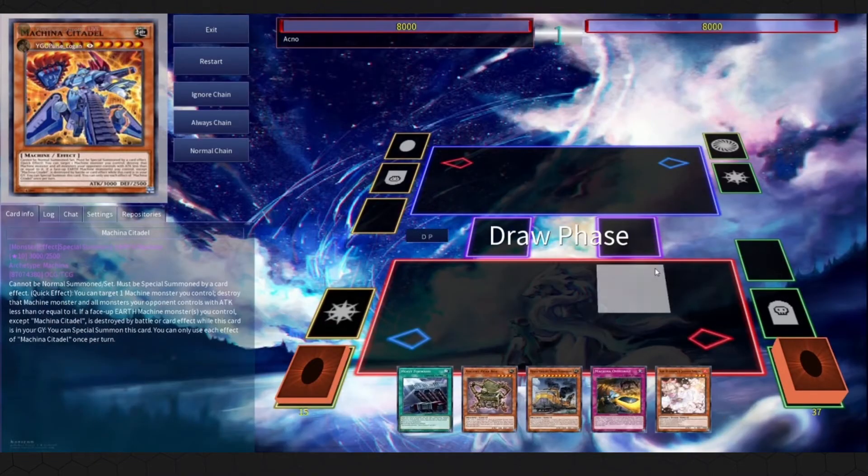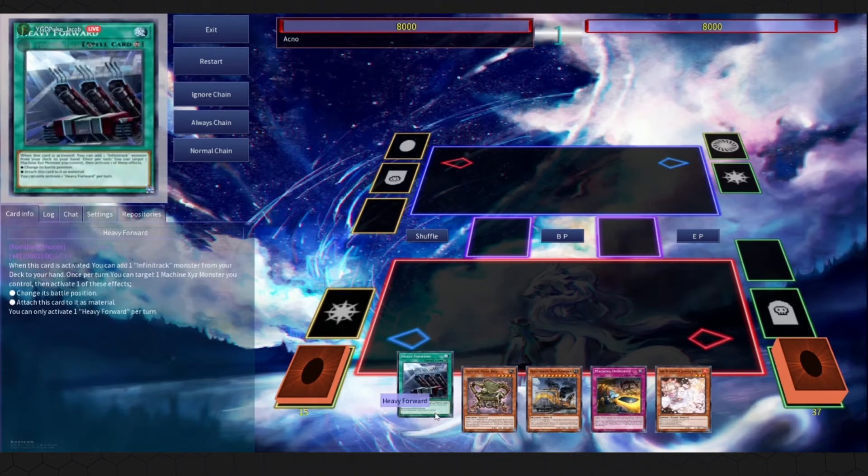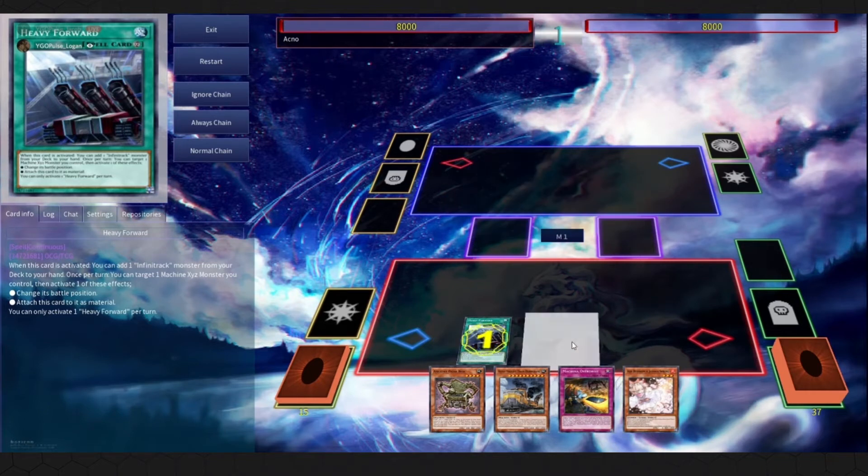We drew the box — the box is kind of weird. It's the garnet of the deck; you don't want to search it, you don't want it in your opening hand. But we do have heavy forward, which is a one-card starter. You can still combo while opening the box because you can put it back later in the combo. Opening heavy forward and dare crane is actually a wombo combo. So what would you do with this hand? I'd slap down heavy forward first and foremost.